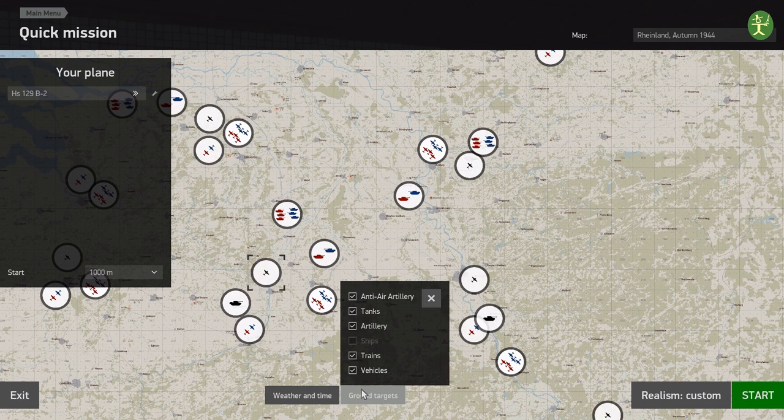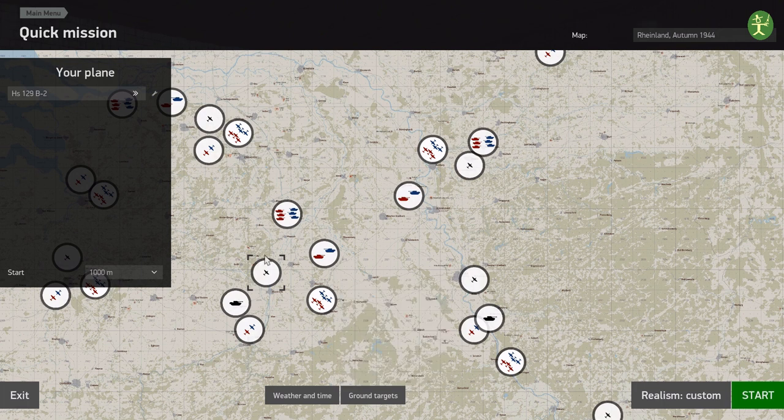You can also set the ground target. Here I've selected AA guns, tanks, artillery, trains and vehicles. If we were playing on a Kuban map you could also pick ships for practicing as well. If you don't want to fight any other airplanes in the sky then just select one of these icons that only has a single plane and you'll be left alone to do your own thing.